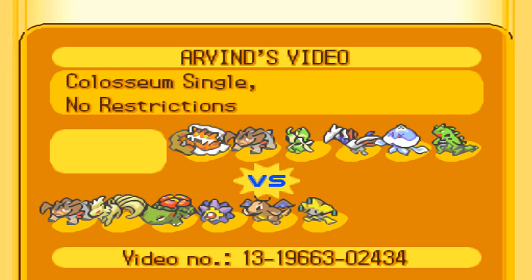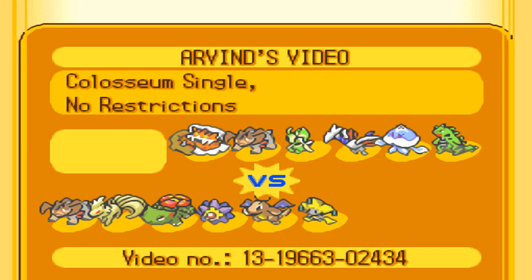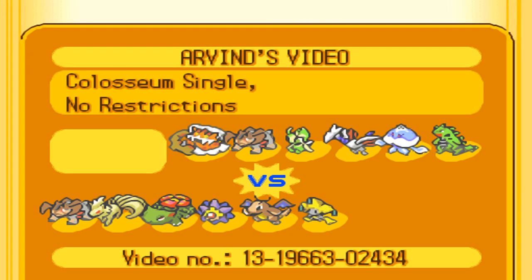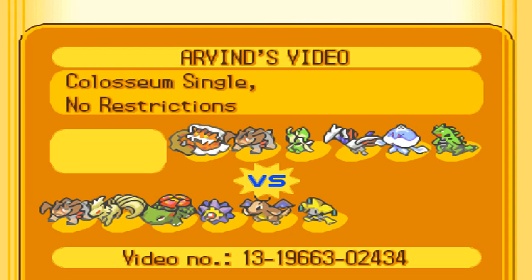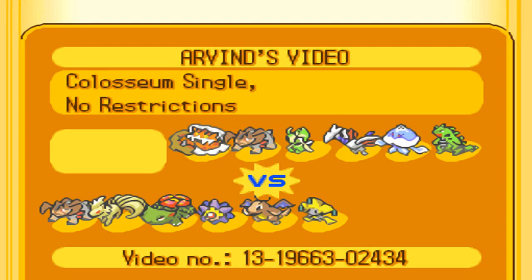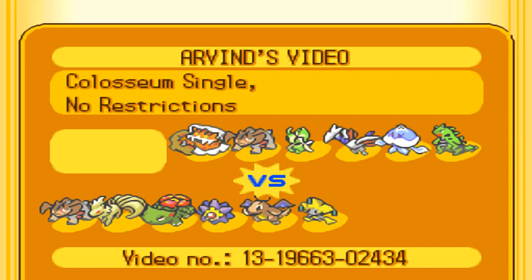Terrakion is my Choice Scarf user. It doesn't really benefit from the weather, but it doesn't get hindered by it either, and it can take out most Sand Sweepers. If I can switch into a Dark-type attack, I'm generally set to do work. Terrakion's other purpose is if I can't set up Venusaur or Dragonite but the opponent's team is weak enough that a Scarf Close Combat will destroy everything. This team is meant to do three things: deal with opposing weather, possibly take advantage of opposing weather, and secure a Sweep for either Venusaur or Dragonite.